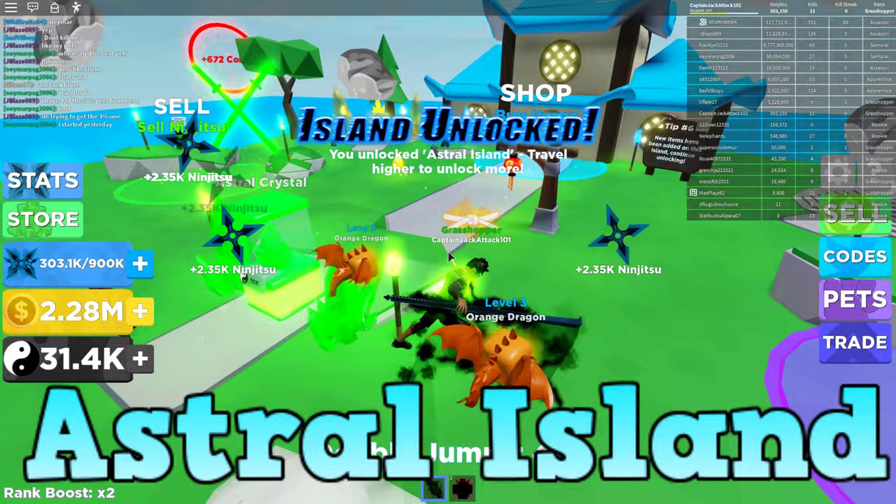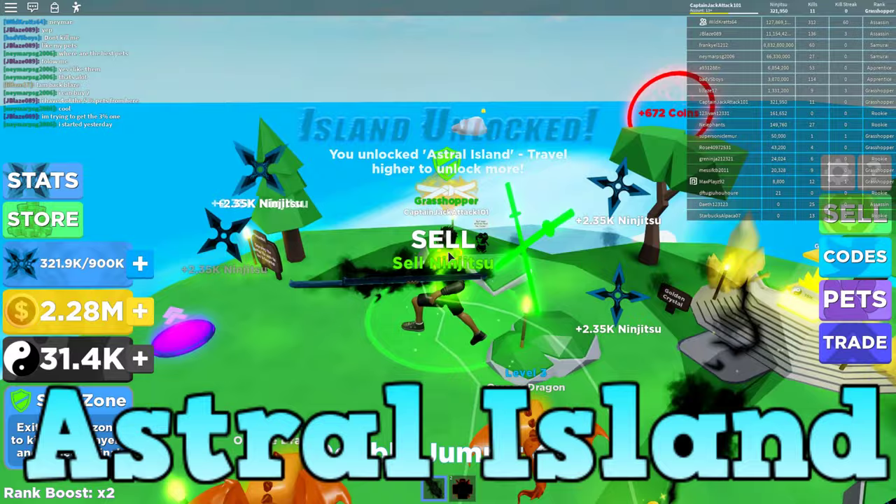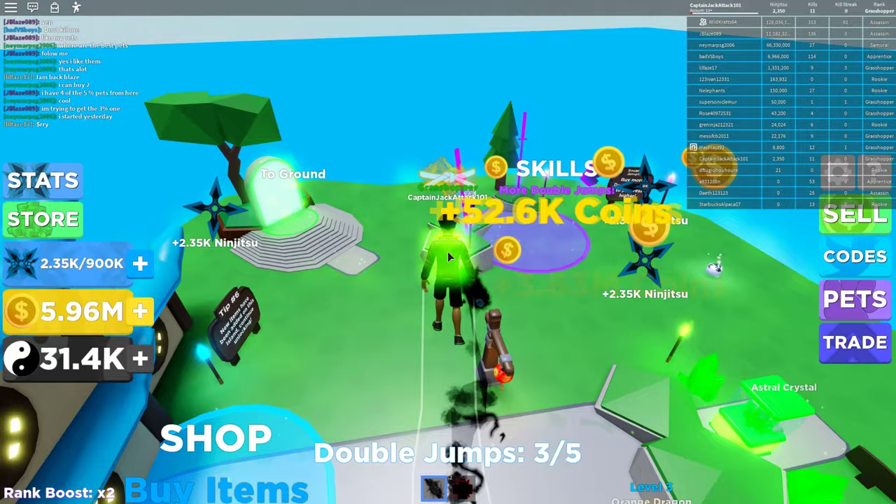And here we are — this is the second island, astral island. Here you actually have another couple of sell portals so you can sell your ninjutsu by the skills you need. Awesome, let's see if we can buy more skills here.